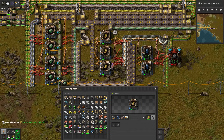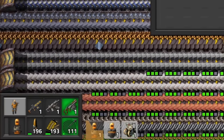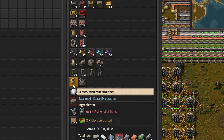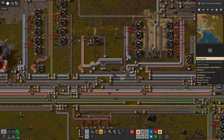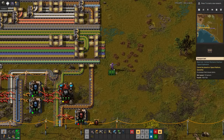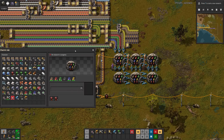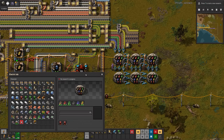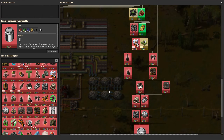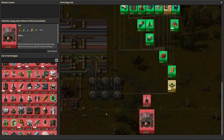Might as well throw productivity modules over here too. Then I'll make some armor, a roboport, and a big personal solar panel. Then a couple robots later, they're repairing. Good as renewed. Let's chuck the science into some labs with productivity modules. Well, that's every science but military science for this lab. The next science is quite far down the tree and has a lot of prerequisites, so we'll have to do that — and maybe defend ourselves from mass ejections — next time.